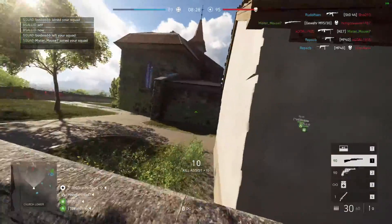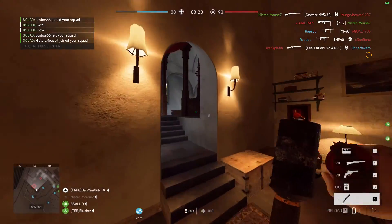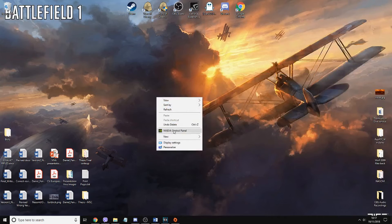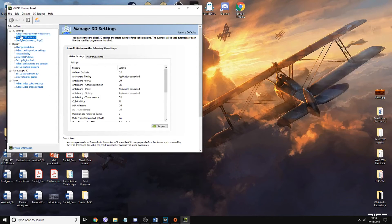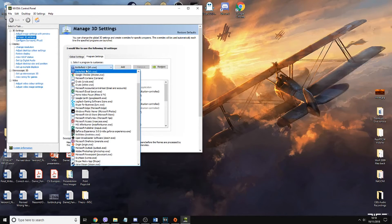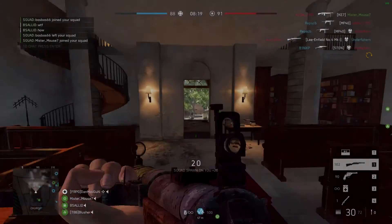The Windows default for maximum pre-render frames is 3, which is actually terrible. What you'll need to do is right-click the desktop, select Nvidia Control Panel, go to Manage 3D Settings, go to the Program Settings tab, and from the drop-down menu select Battlefield 5. Once you're there, simply go to maximum pre-render frames and select the number 2.